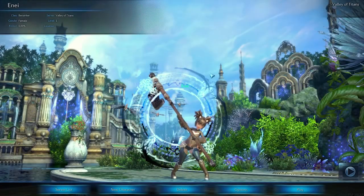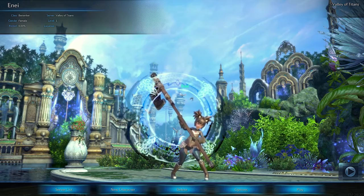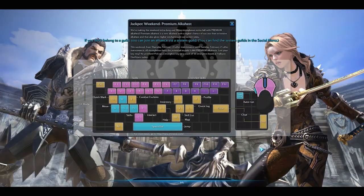Hello and welcome back! We've got our character Ennae that we just created, and we're going to jump in and go through the levels and see how far we can get. We'll try out each of the different classes and races.